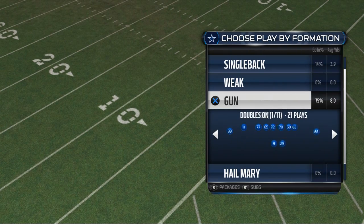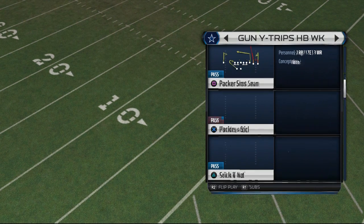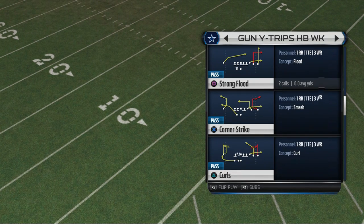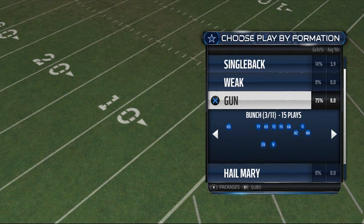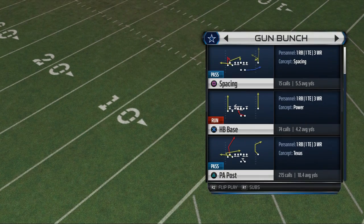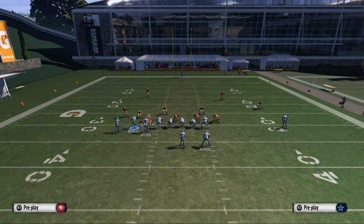One of the things I want to cover first is offensive labbing, and you can do this out of any formation. For example, here in the wide trips we have the stick and nod, the packer slot seam, the strong flood, or any play you want to practice. Today we're going to use the shotgun bunch and the play action post — one of my favorite plays in Madden history.